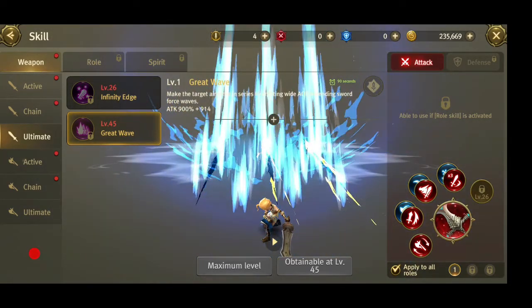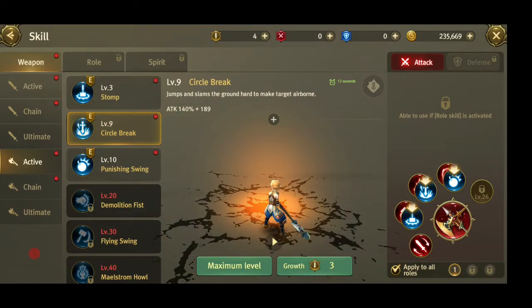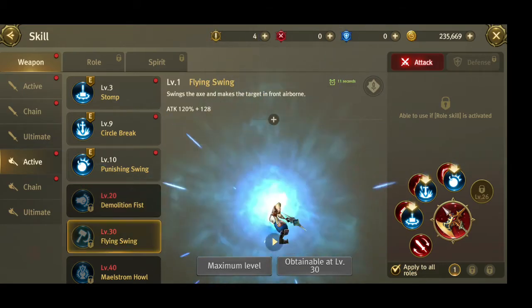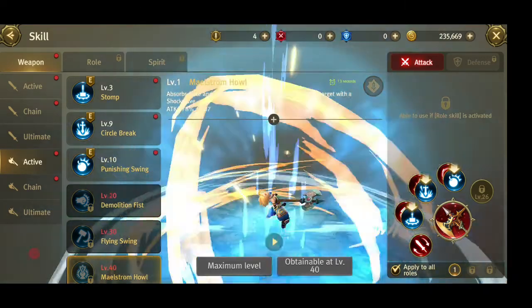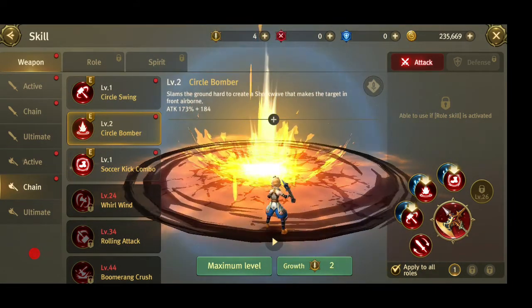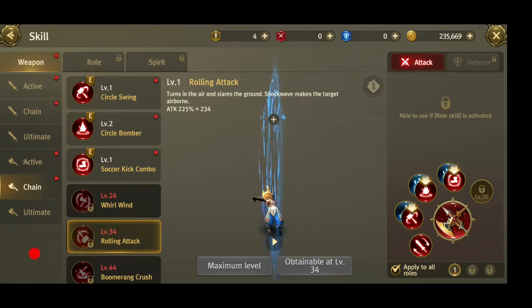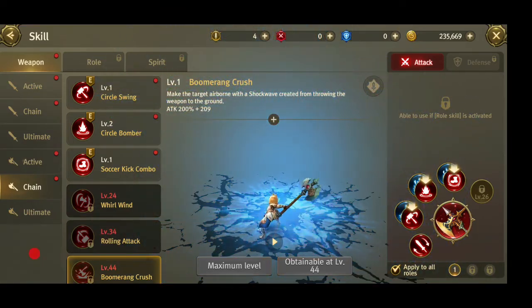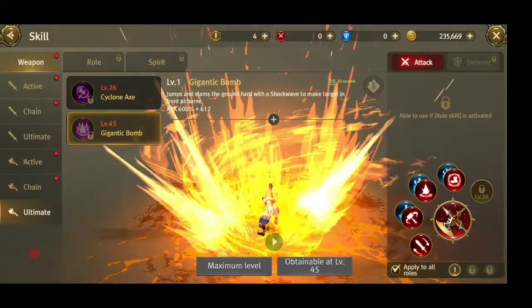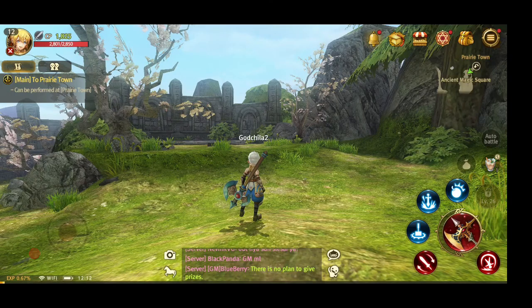That wave deals 900 damage. For every class there's a long distance skill and a short distance skill. For the warrior class, they use the great sword as the basic weapon and the battle axe as the secondary weapon — a two-weapon system you can switch between once a certain level is unlocked. Both have different kinds of skills: the great axe is more of an AOE class with AOE attacks, while I think for PvP most people use the great sword. Very impressive skills from the warrior.